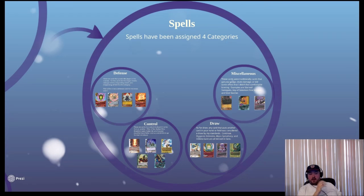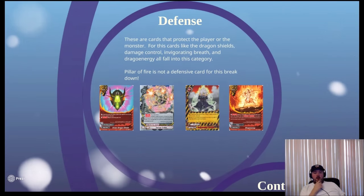I've decided to bin spells into four different categories: defense, control, draw, and miscellaneous. Defense covers cards that protect the player or monsters — cards like Dragon Shield, Damage Control, Invigorating Breath, and Drago Energy all fall in this category. A card like Pillar of Fire is not a defense card because if you Pillar of Fire a monster with soul guard while they're attacking, the attack still goes through.